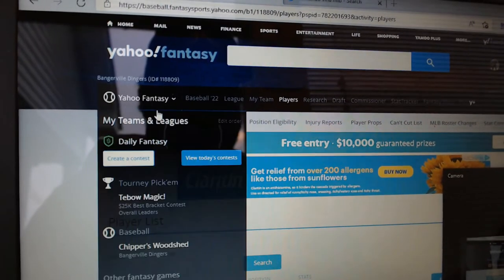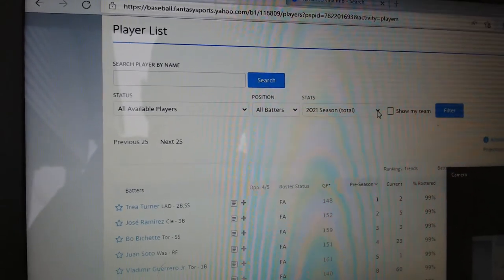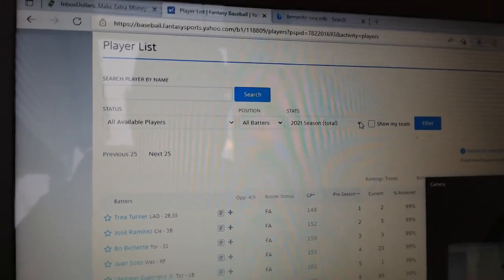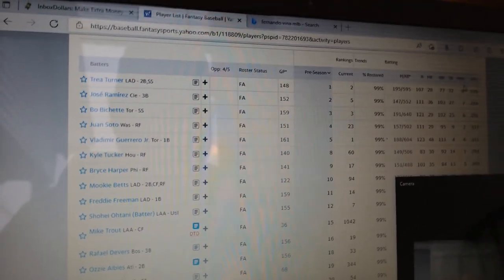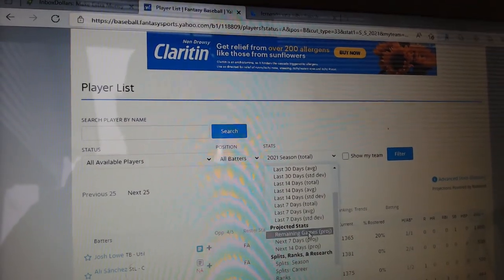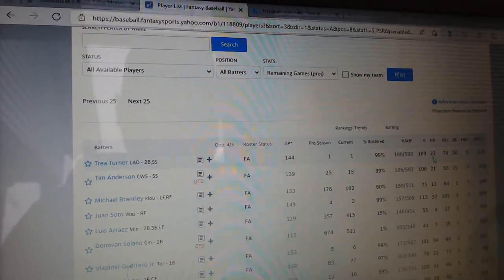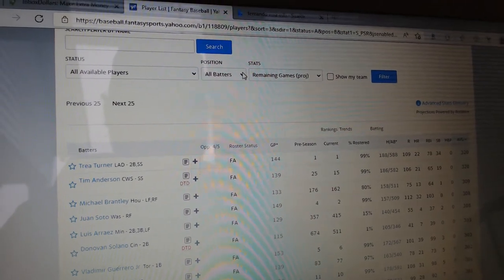So here in my Yahoo Fantasy League, you go down to the players section when searching for players, click on the players tab, and you'll see a list of all available players — we haven't had our draft yet so everyone is available. Go to stats and it will show you where they finished last year in all their categories. You can select by category: hit by pitch, stolen bases, RBIs, batting average. Then go to remaining games projected under the stats category, hit filter, and it will show you what they're projected to do for the upcoming season.